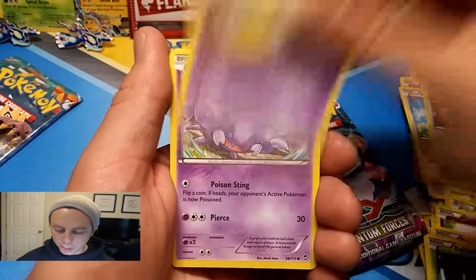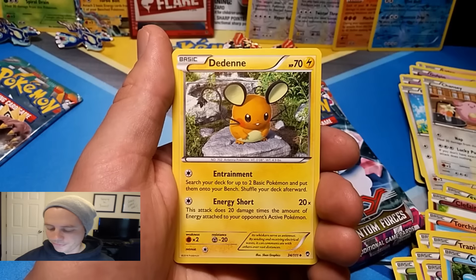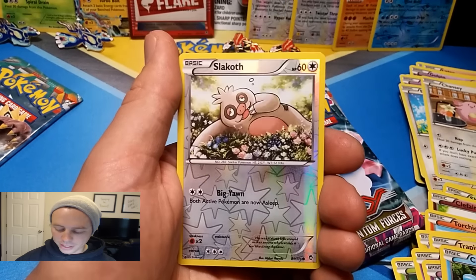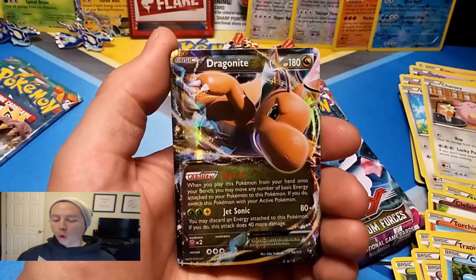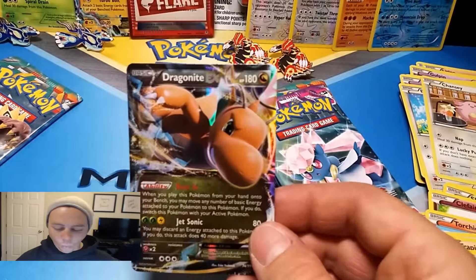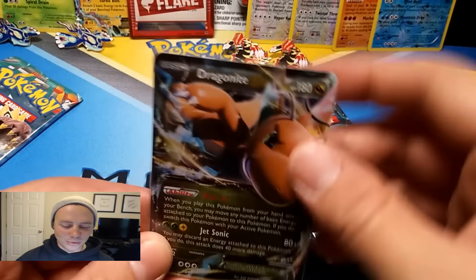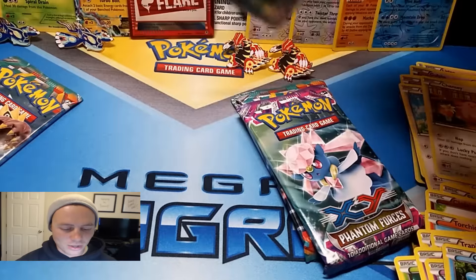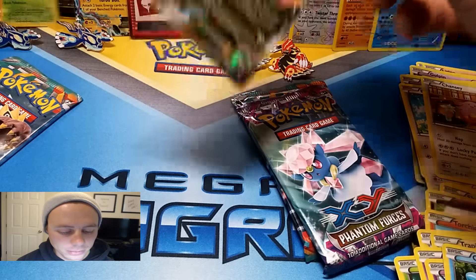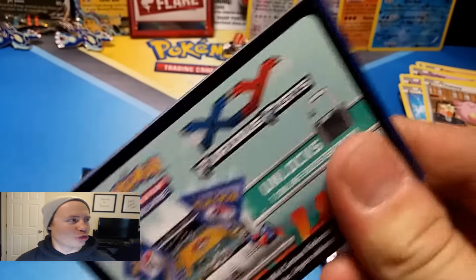Second Kyogre final round pack: Bellsprout, Drowzee, Skorupi, Eevee, Clauncher, Battle Reporter, Dedenne, Vibrava, Slakoth reverse holo, and — Sweet Wings of Dragonite — Dragonite EX! This blister pack is sick! That's two points, and we've already gotten three points this round. There's no way Groudon is going to win this one.